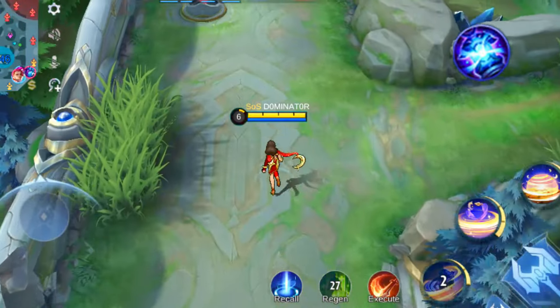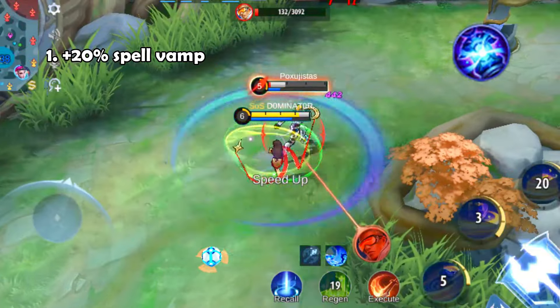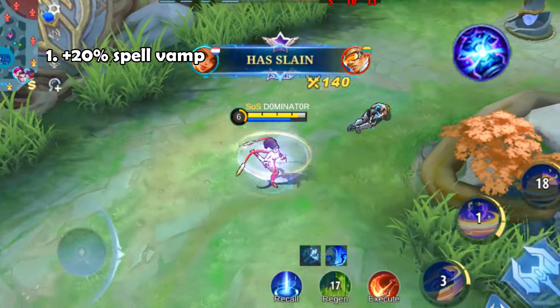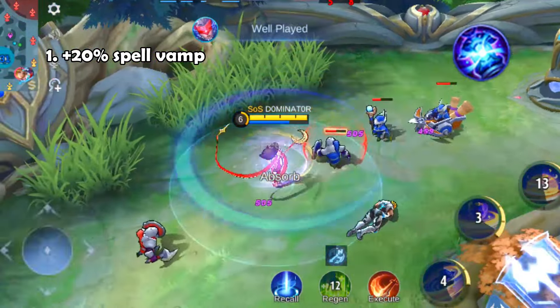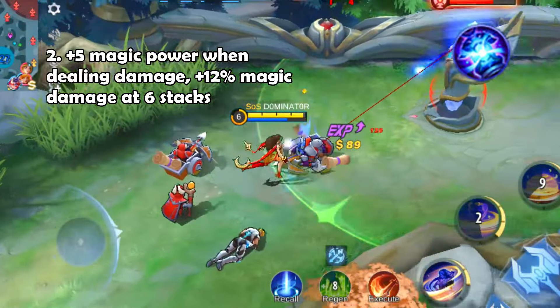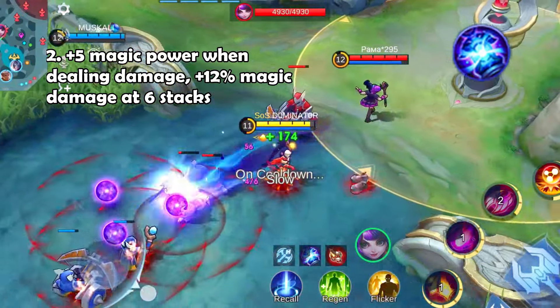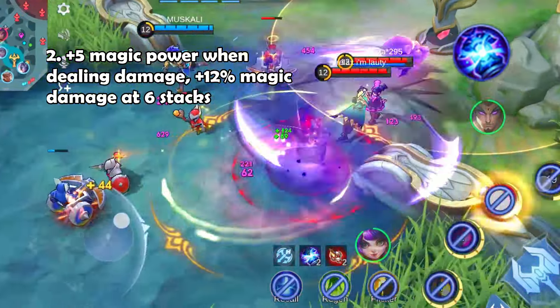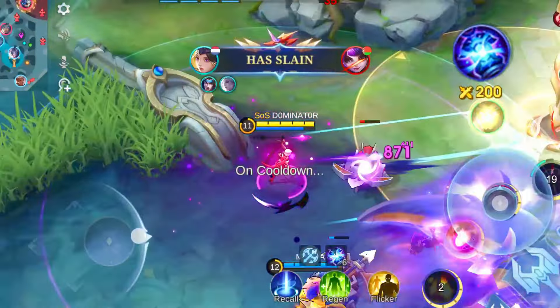Let's delve into Concentrated Energy — an offensive item tailored for specific heroes. The first unique effect bestows a remarkable 20% spell vamp, the highest among all magic items. In simpler terms, your skills heal your hero by 20% of the damage dealt. The second effect involves stacking, accumulating up to 6 stacks — each stack adds 5 magic power, and upon reaching maximum stacks, your magic damage increases by 12%.